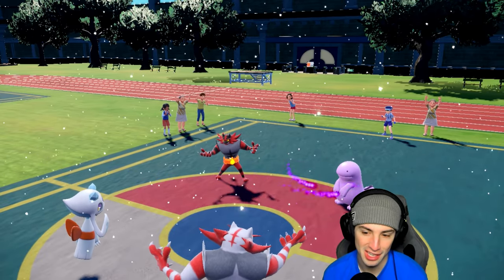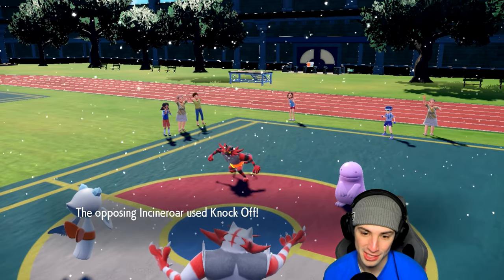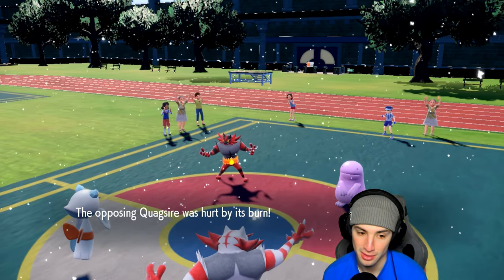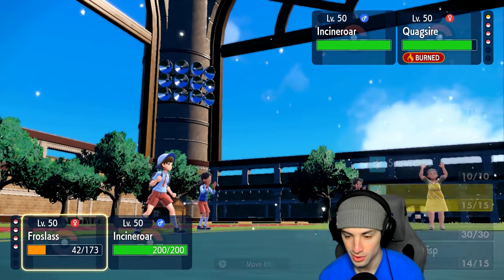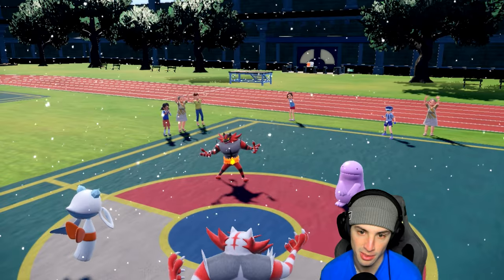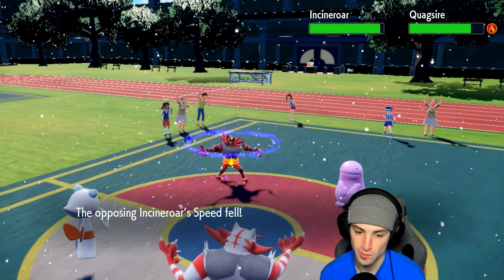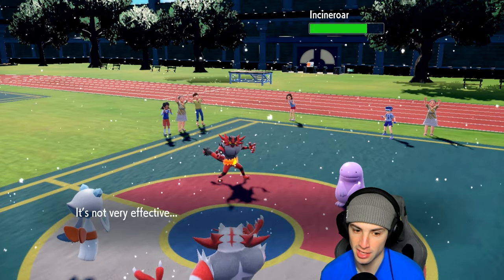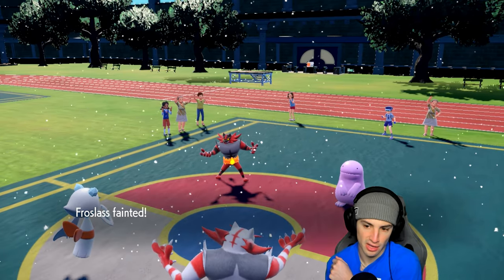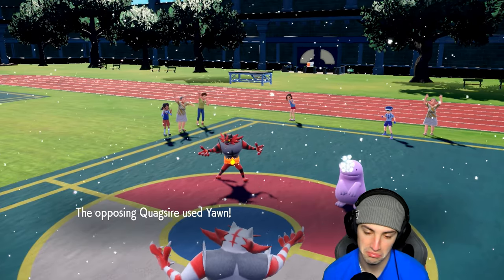I'm sitting here with Frostlass on the field — Ghost type — so they'll probably Fake Out Ninetales. I don't mind swapping to get off an Intimidate, even though Dragapult has Clear Body. They U-turn pivot — crit — okay, crit luck is going against me now. Quagsire comes out — I think it's physical, probably running High Horsepower and Liquidation. Knock Off flies and we land the burn — actually not a bad burn. Icy Wind then flies for damage and the speed drop.